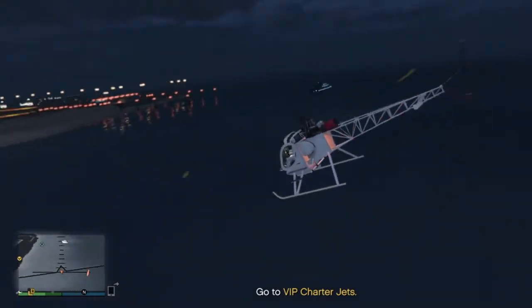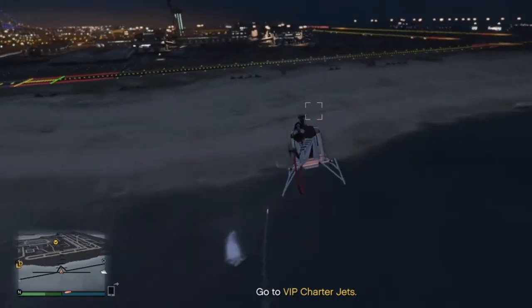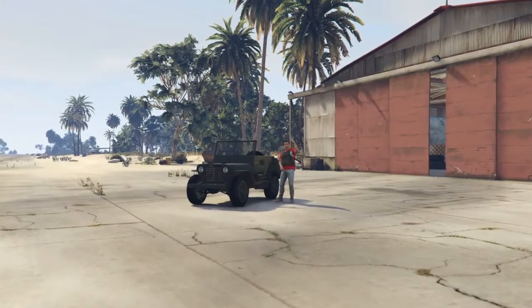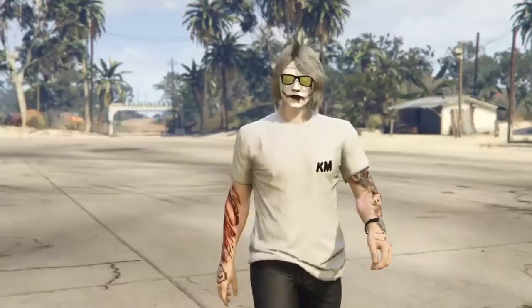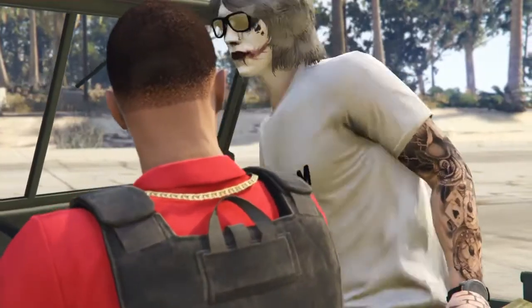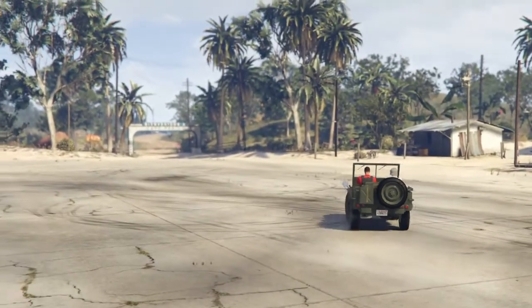The charter jets just take you straight back to the island — back to Cayo Perico. And there you have it, you are back on the island, free to do more Intel research or just party hard. Thank you for watching, please like and subscribe to my channel. I hope you guys enjoyed, thank you.